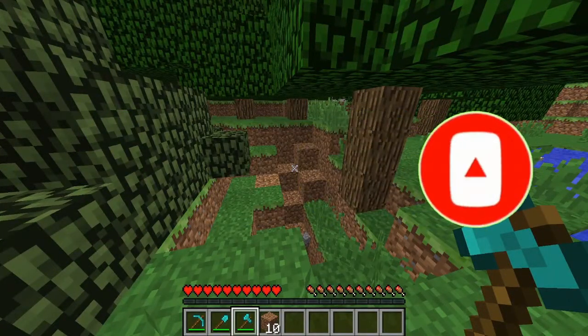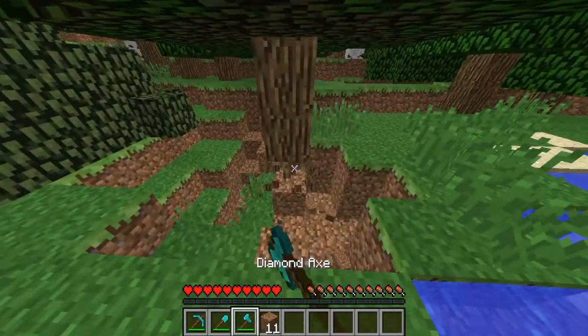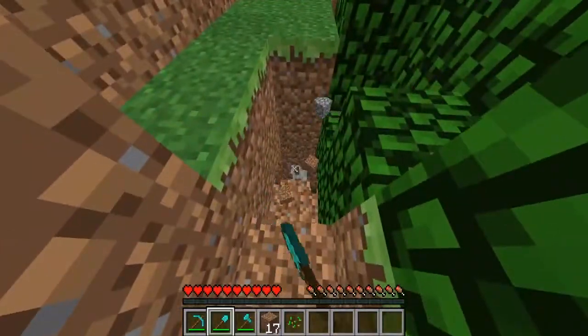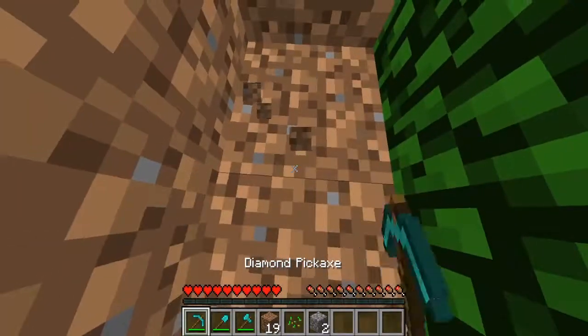At number 10, we have the Auto Switch mod. What this mod does is it will switch the appropriate tool to your hand, so that when you're breaking something with the wrong tool, it will switch over to the right tool. This works on every single kind of thing. So you see what's going on here — we have stone, start to break the stone, and it'll switch over to the pickaxe.